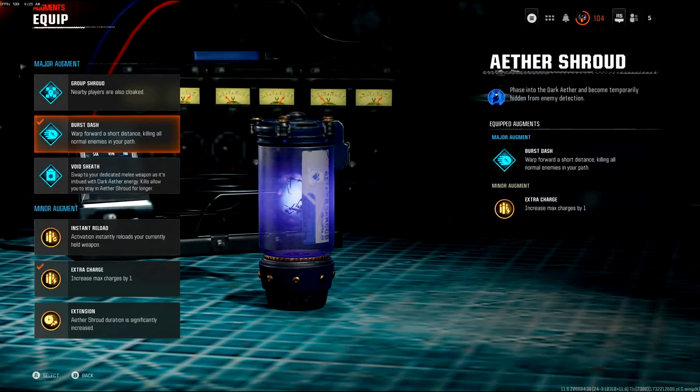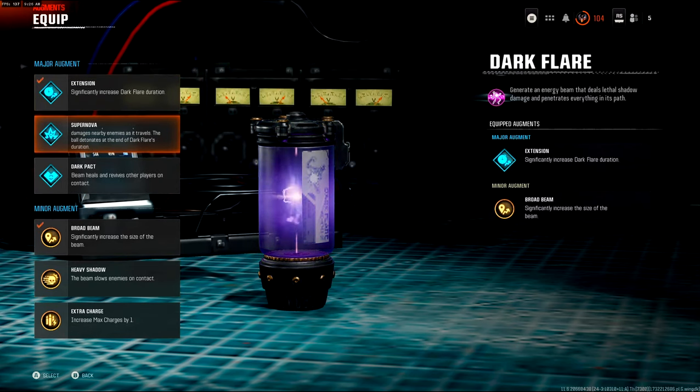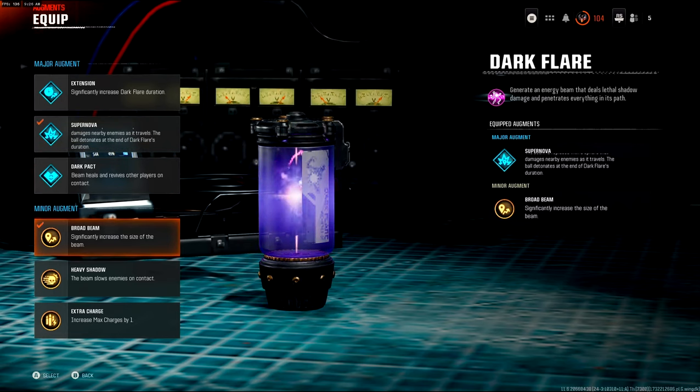You're going to need Burst Dash on your Major Augment on the 8th Shroud field upgrade, and you're going to need an extra charge just in case anything goes wrong. You also want to go to your Dark Flare field upgrade and put on Champagne Supernova, and then you're going to want to have the Broadbeam Minor Augment as well.